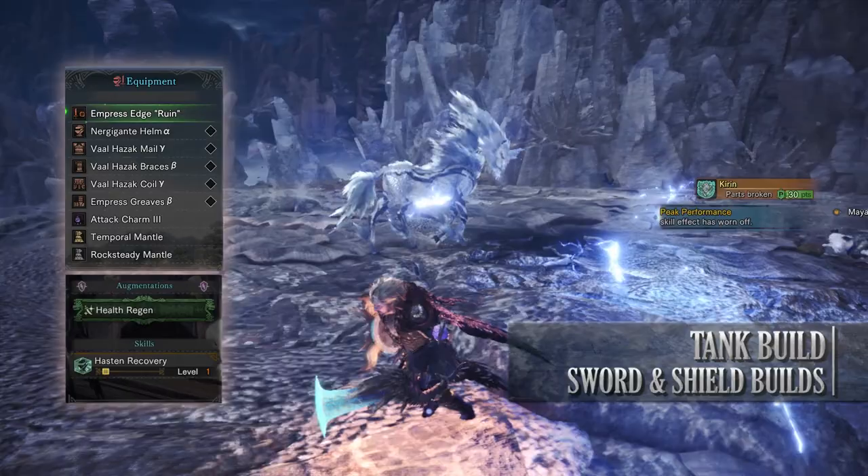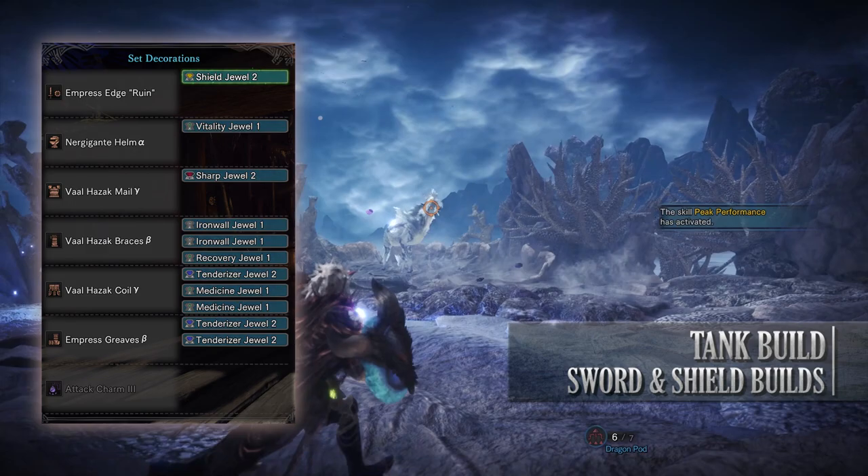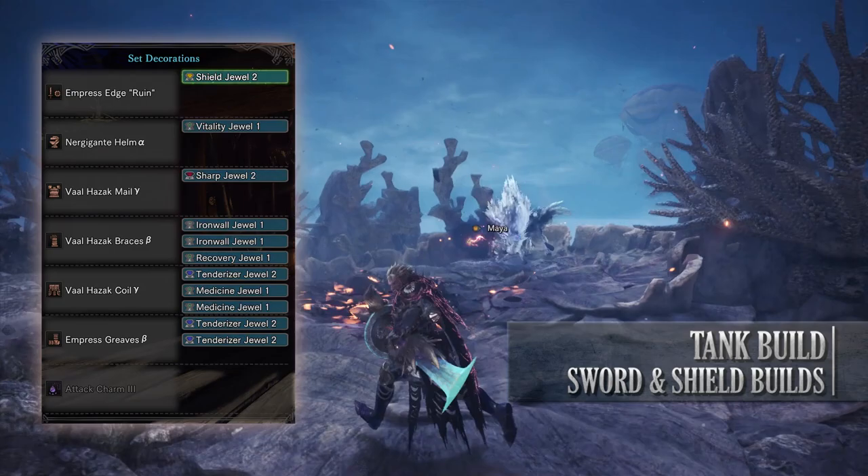As for the jewels: I've gone for a Vitality jewel to max out Health Boost, Tenderiser jewels to allow some offensive options through Weakness Exploit, Medicine jewels, Recovery jewels, a Shield jewel to allow me to block unblockable attacks, Iron Wall jewels to improve the effectiveness of the shield when blocking, and a Sharp jewel to allow me to keep White Sharpness for a little bit longer when I sharpen my weapon.